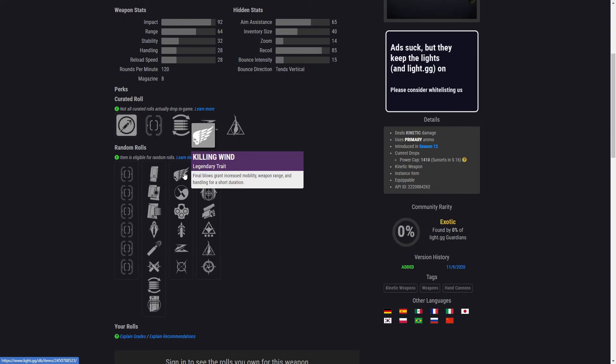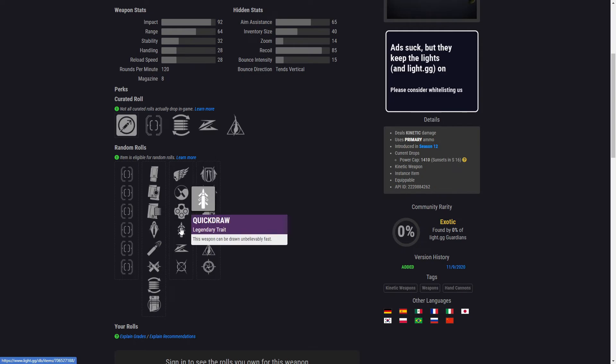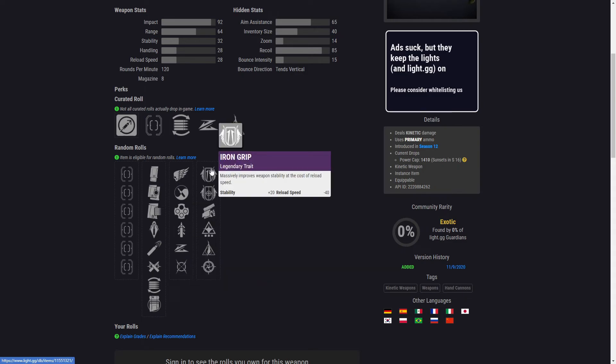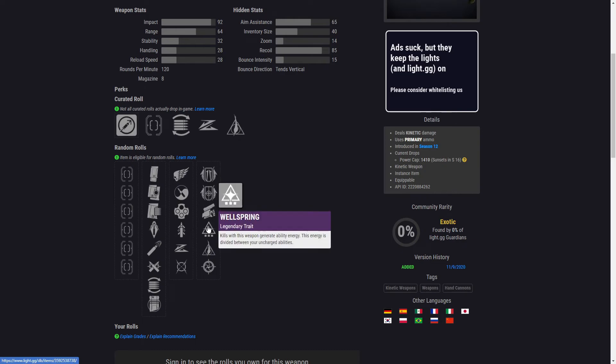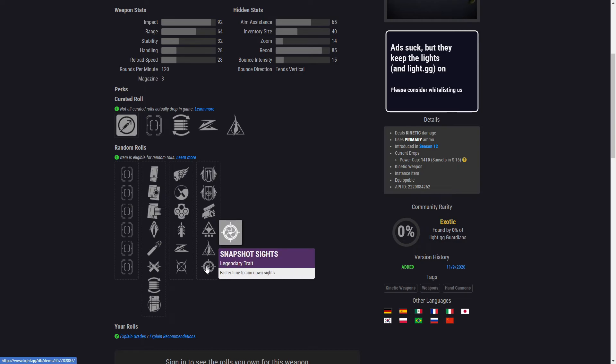The first set of perks you can get for the Steady Hand includes Killing Wind, Zen Moment, Outlaw, Quick Draw, Slideshot, and Moving Target. The second set of perks includes Iron Grip, Iron Gaze, Swashbuckler, Wellspring, Mulligan, and Snapshot Sights.